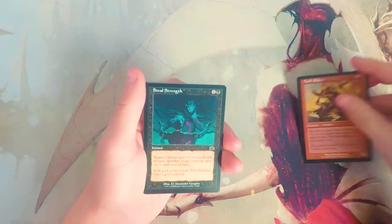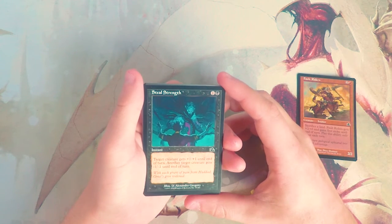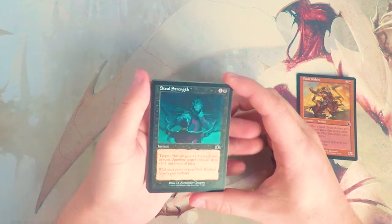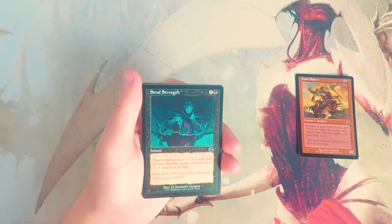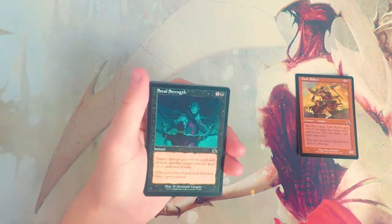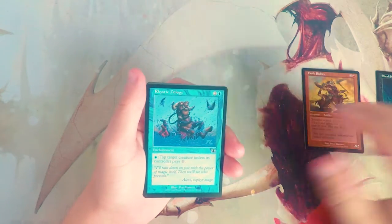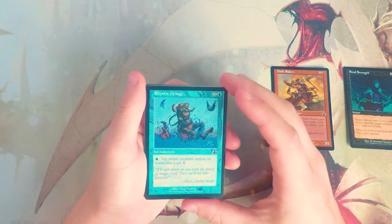I think it's really cool that you can sacrifice a land because sometimes you're just going to get flooded and this gives you some use for those. I like this card so far — it's probably a good start. Steel Strength is an instant for one and a black: target creature gets +1/+1 and another target creature gets -1/-1 until end of turn. I think this is a good combat trick — pretty solid. If there's anything with one toughness you can pick it off, and it buffs one of your creatures, so maybe you swing an attack in your favor and get a two-for-one. That said, I don't think it's better than Fault Riders.